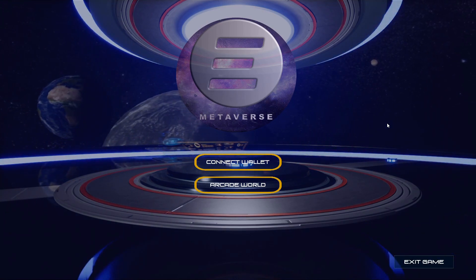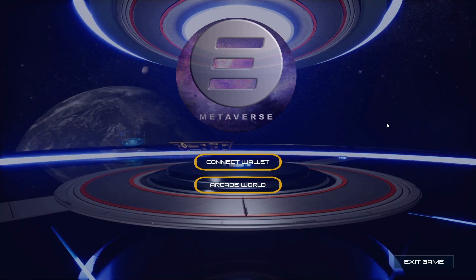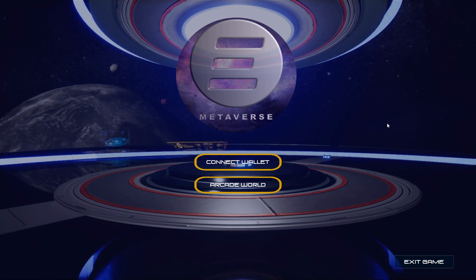Hey everybody, today we'll be explaining how to access the arcade world in the Ethos Metaverse. Once you've downloaded the Ethos Metaverse from ethosmetaverse.net and launched it, you'll arrive at the main menu page.